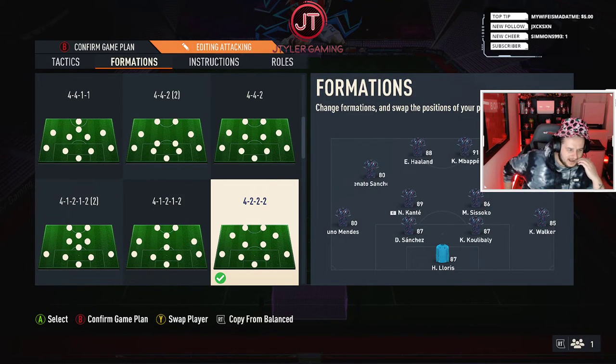Welcome back. Today we're going to show you this broken formation in FIFA 23. If you're not using it, you need to get on it — trust me, it will change everything. It is just so smooth, solid at the back, and you get players going forward. We'll start with the formation: the 4-2-2-2 — it's just solid in every way possible.